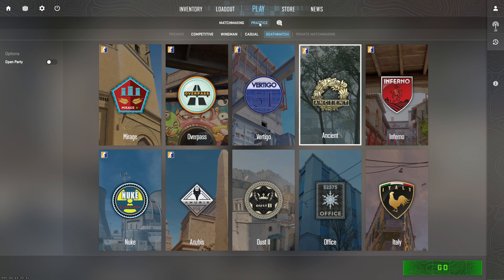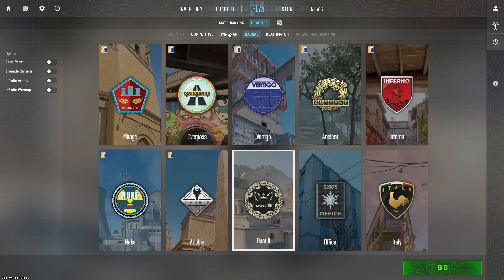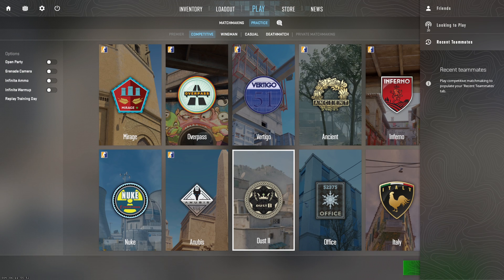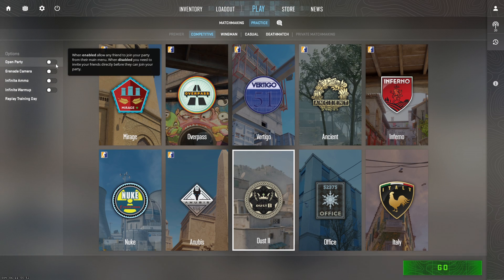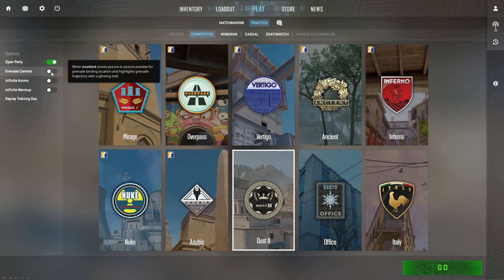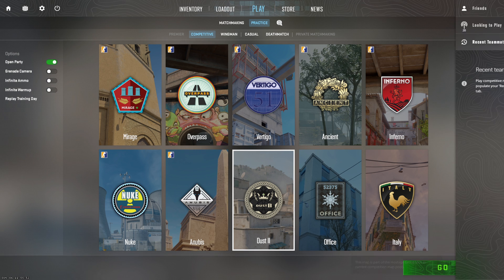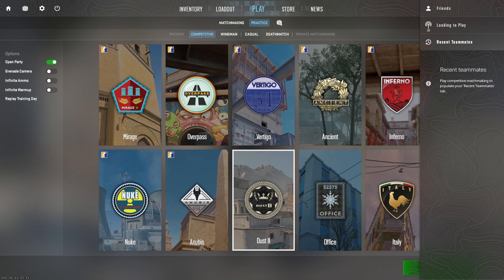Go to Practice — you have options like deathmatch, casual, wingman, competitive, private match, and matchmaking. Click 'Open Party' so you can add or join a server. You also have settings like grenade camera, infinite ammo, infinite warm-up, and replay training. That's how you create a private match in CS2.